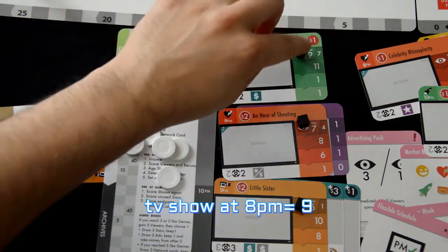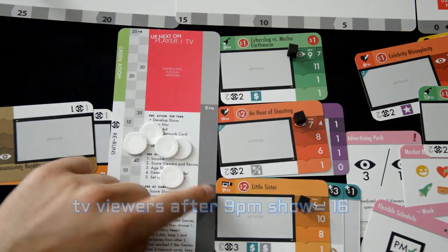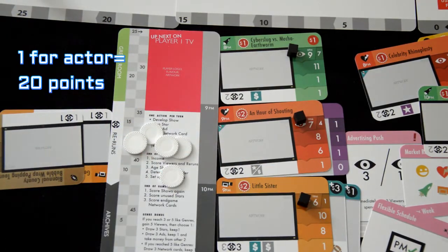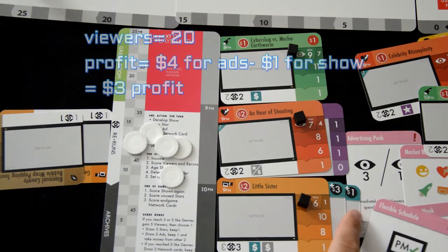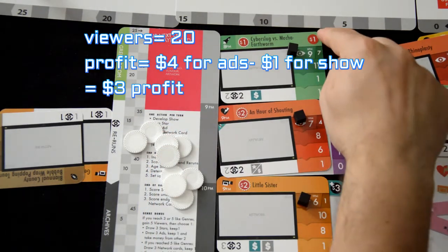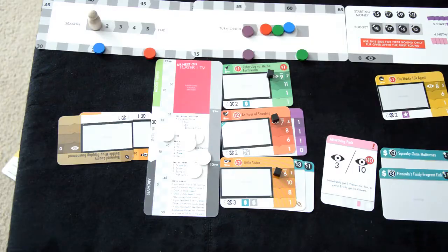Fast forward to the end of the season: I'll collect viewers based on the block's location and time frame for TV shows. I'll gain the rerun show views plus actors and ads. I'll then receive my ad profit. Then calculate how much my upkeep is and move the difference to the bank or keep it.